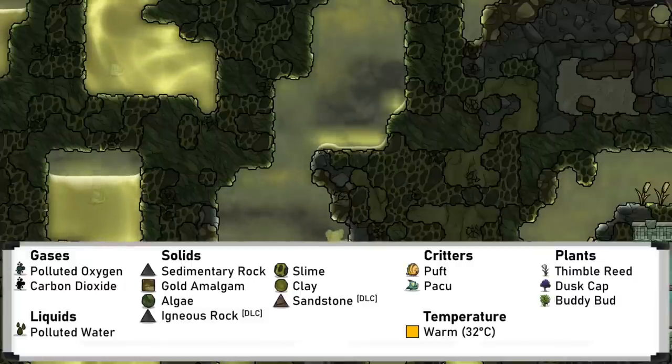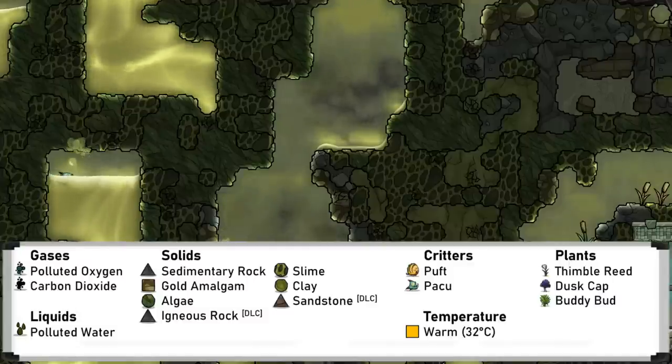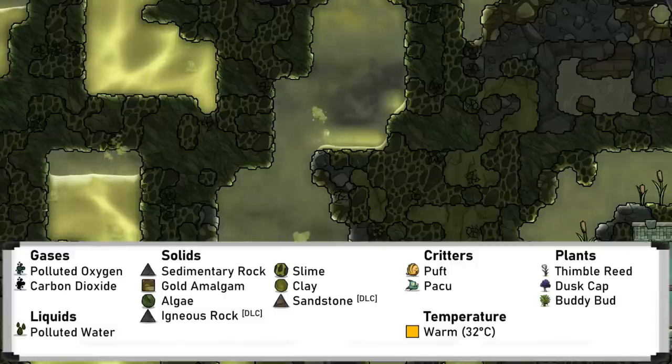Moving on to the rest of the biomes, this is the marshy biome, but it was commonly called the swamp biome before the introduction of the swampy biome. The most important things found here are thimble reed to make atmosuits, and gold amalgam to increase the overheat temperature of many machines. Clay can also be found for making ceramic. Beware the slime in this biome, which will be released into the air if dug up, and cause slime lung for unprotected dupes.